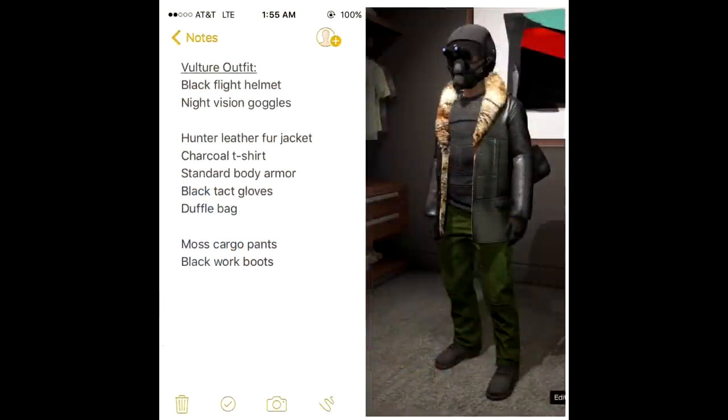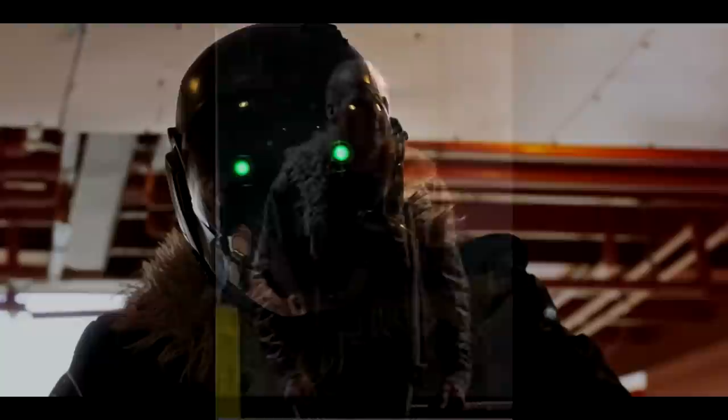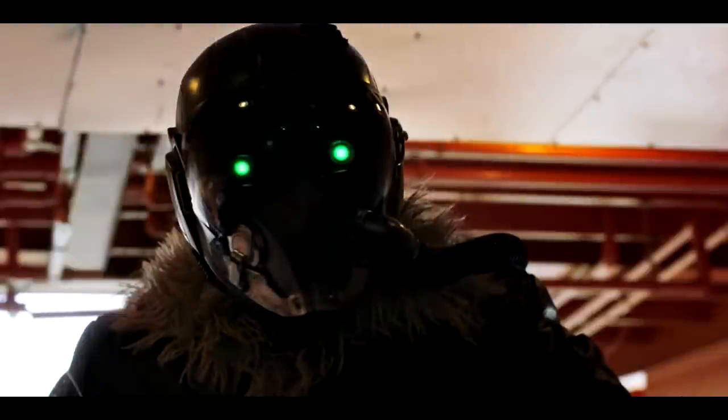This next one from Ryan is honestly one of my favorites. I don't know if you guys have seen Spider-Man Homecoming, but Vulture is the villain, and this is almost a hundred percent recreation of what he looks like in the movie. Obviously in GTA you're gonna have to do a glitch with the black flight helmet and the night vision goggles, but it looks so cool. I love the leather fur jacket, the body armor, the green pants — I think that's as close as you're gonna get. I'll put up a picture of Vulture on screen — it's an awesome, super creative outfit.